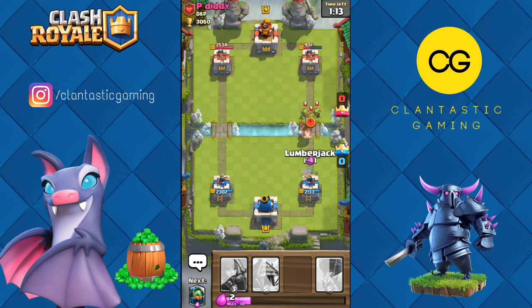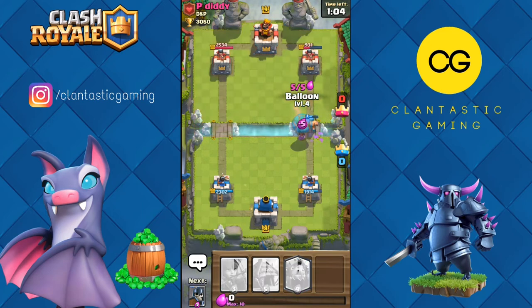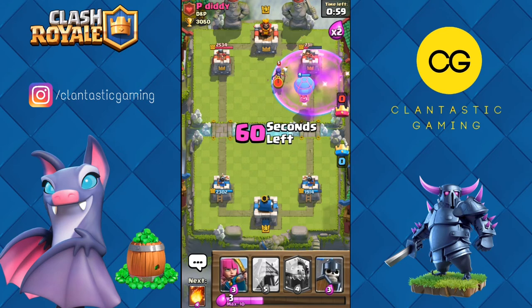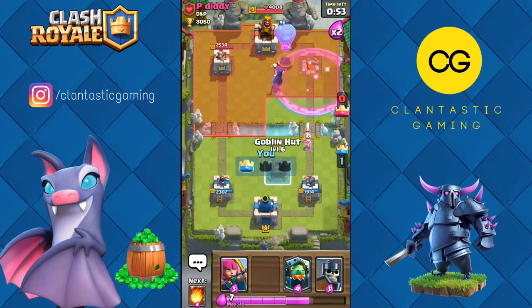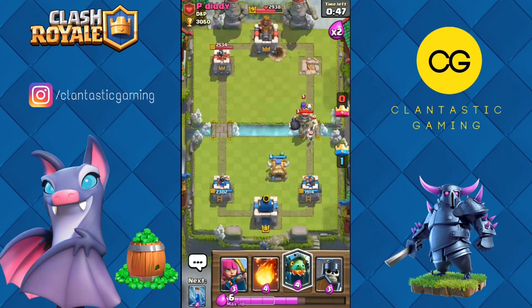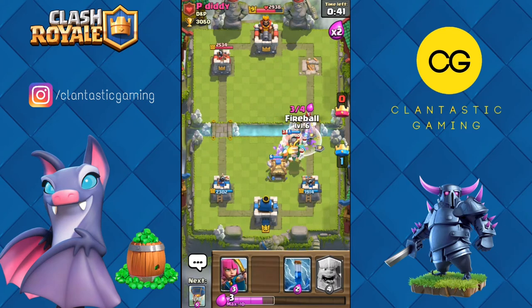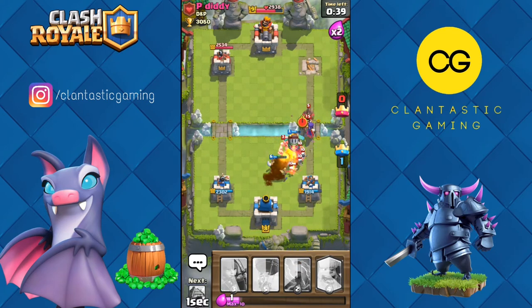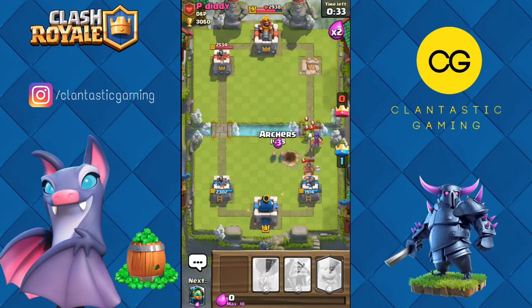Lumberjack for this hog — hopefully he'll kill the spear goblins too, and yes he did. Let's go in with balloon and finish this off. The tower goes down. Let's go goblin hut. Inferno dragon for this — he might be coming with electro wizard, yes he did. Let's fireball all this together, clipping the hog too. Zap this — the hog is dead, so are the spear goblins.